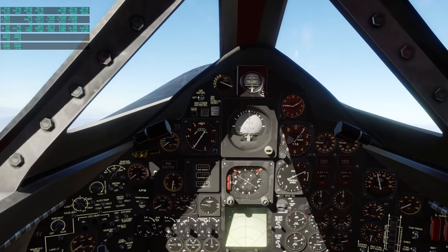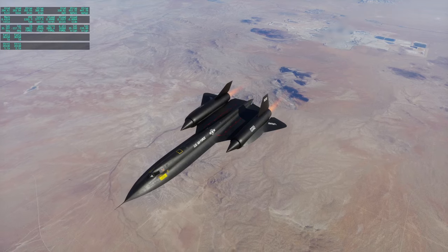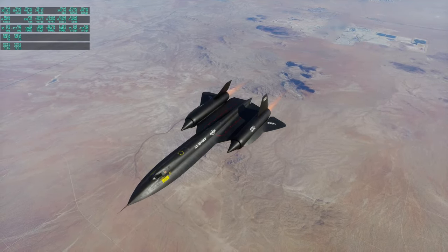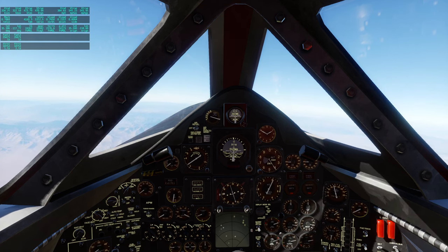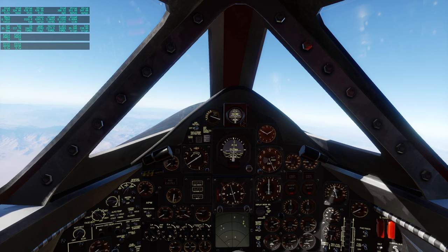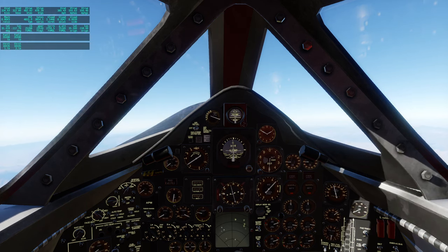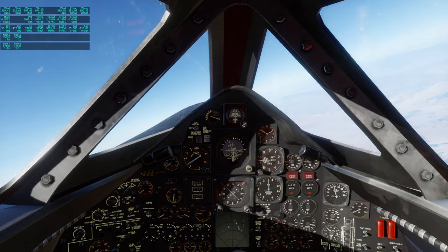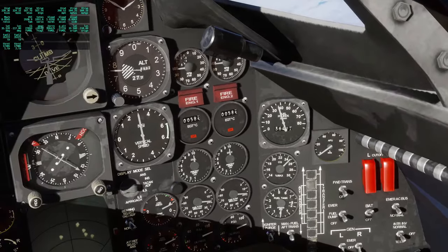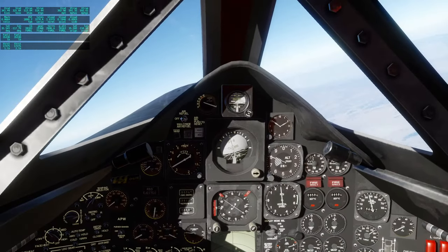We have a Mach indicator in the upper left and also on the dial here. It's a mean-looking plane. It does take the plane a lot of effort to get up here — probably just a matter of gaining speed. A lot of the instrumentation isn't actually working, like the fuel pounds gauge over there — that should be ticking down, but it's not reading the fuel at all.